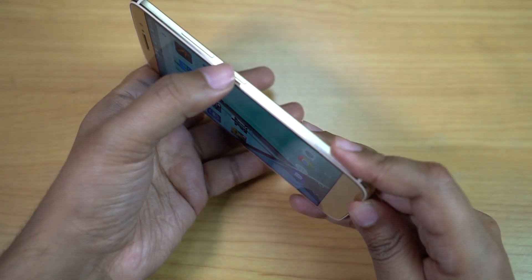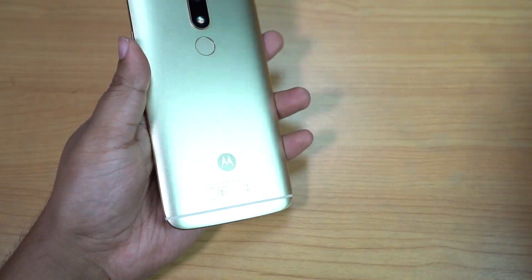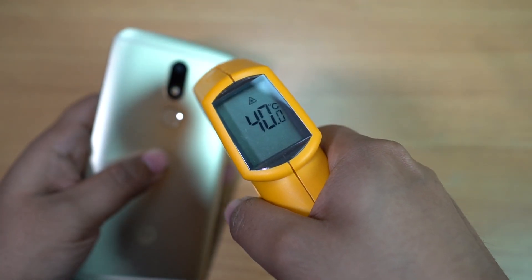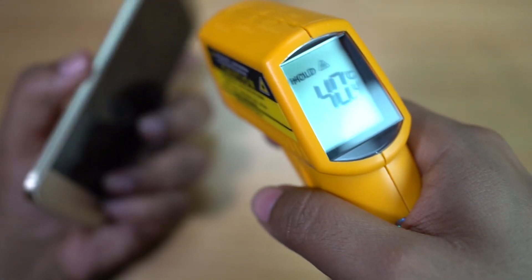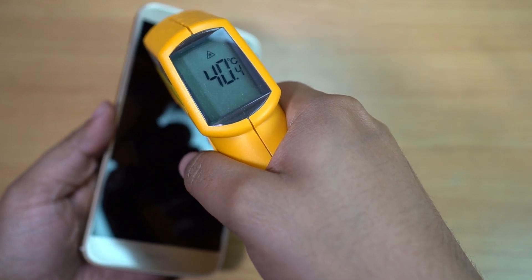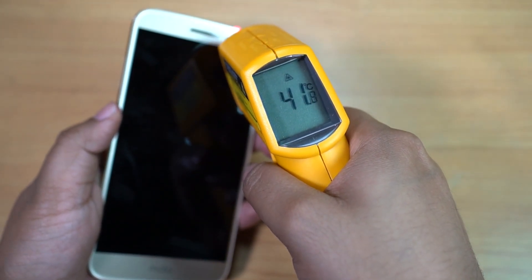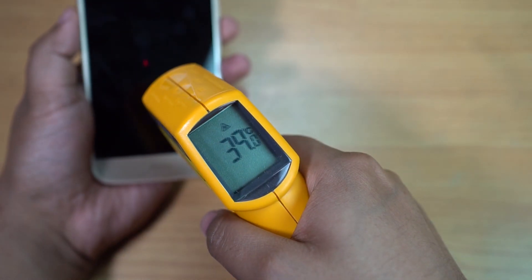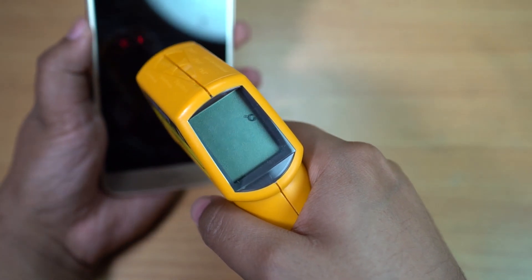After playing games for more than 5 minutes, let's check the temperature. I don't think it's that high — it's around 39 or 40 degrees Celsius, which is quite normal. The Moto G4 heats up to around 43 or 44 degrees Celsius, so the heat management of this phone is actually quite good. 41 degrees Celsius is the maximum.